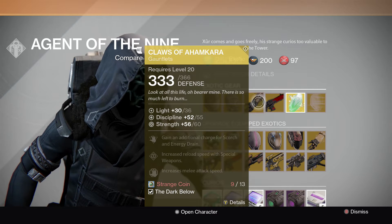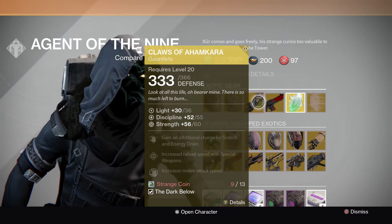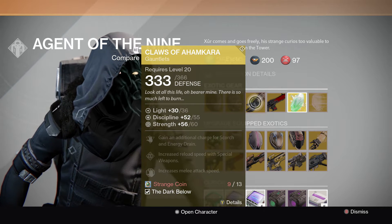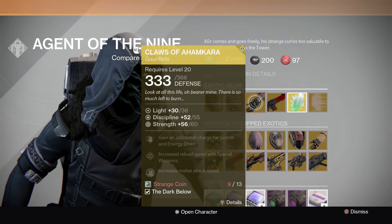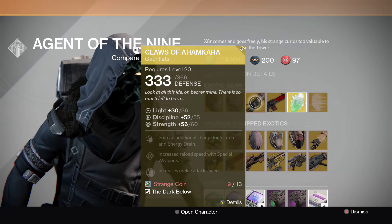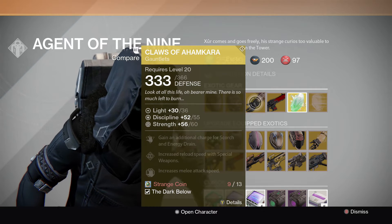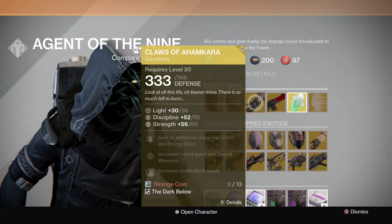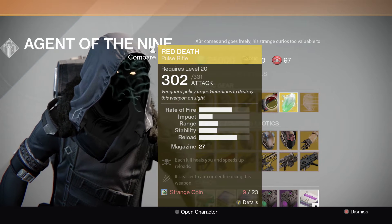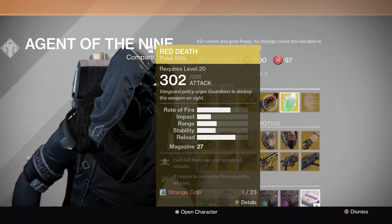For the Warlock, we have the Claws of Ahamkara — the only DLC exotic in his inventory today. With this you gain an additional charge for Scorch and Energy Drain, increase reload speed with special weapons, and increase melee attack speed — definitely nice. And for the exotic weapon, he has the Red Death.